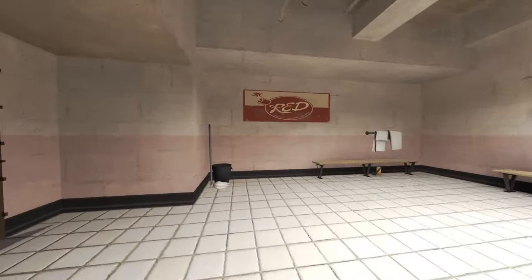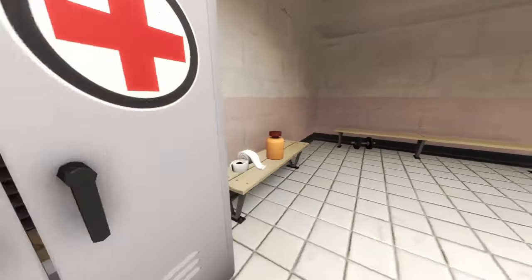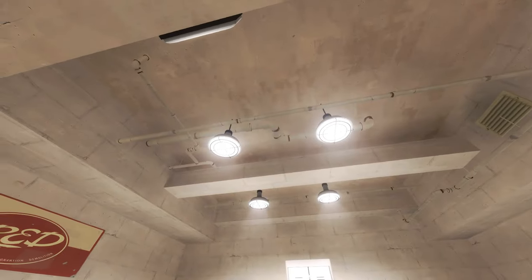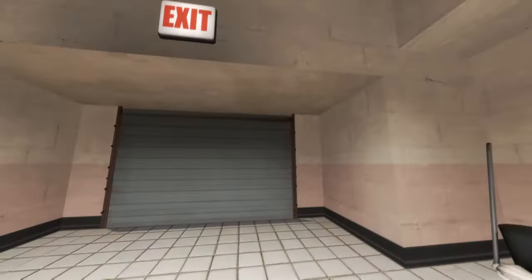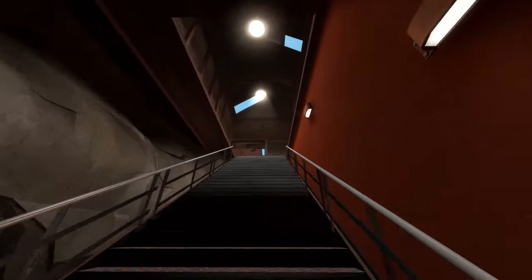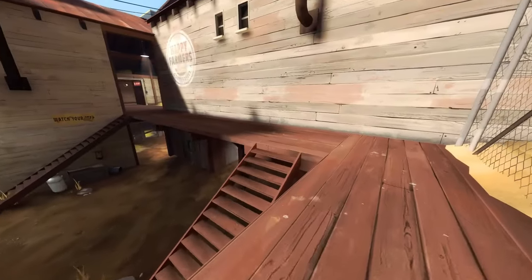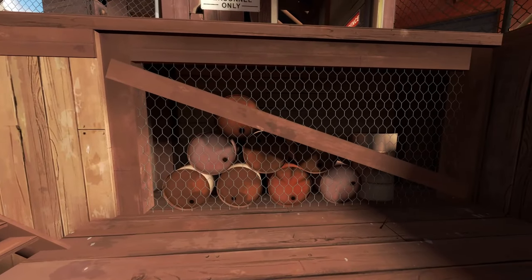We go ahead and enter another armory — nothing of much note here. That mop is dry so that's not a violation. The only issue I have is this piping — it's a bit weird but still in code, so not a big deal. Handrails — we like to see it. We enter the courtyard and notice this barrel storage.